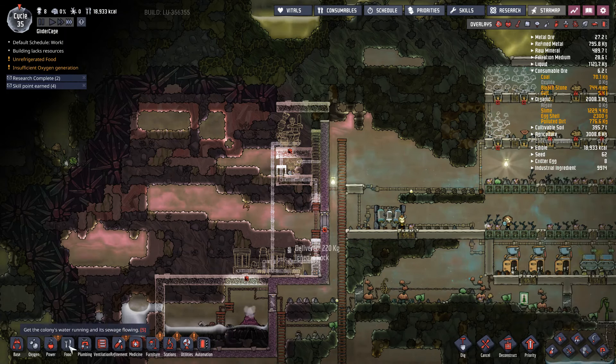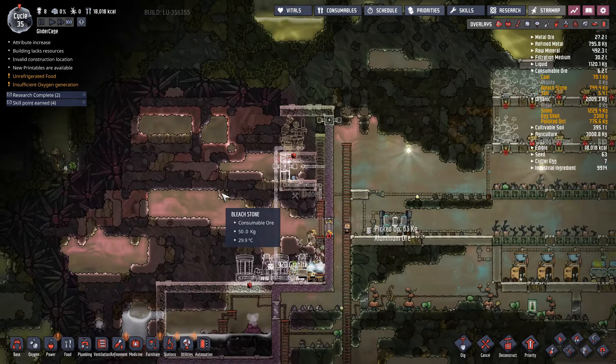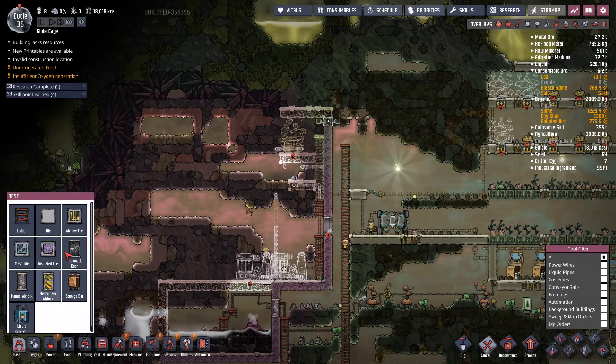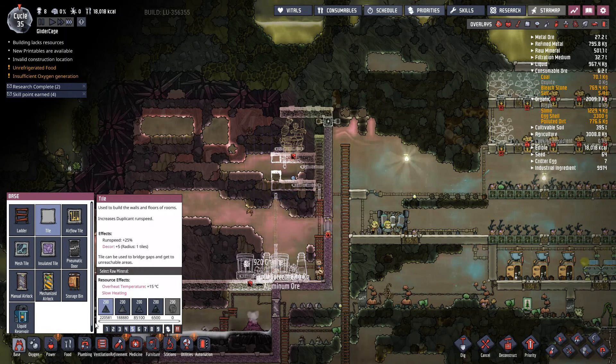Doesn't quite work — cancel that. Let's cancel all of these. I'm going to put in one more mesh tile — actually, it could just be one more regular tile, there and there and there. Plumbing right where it was. This plumbing is actually just fine. Heavy watt wire — the joint plate and the heavy watt wire.